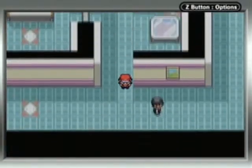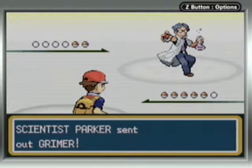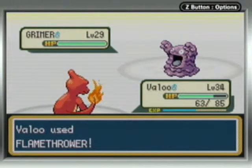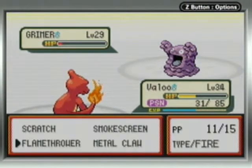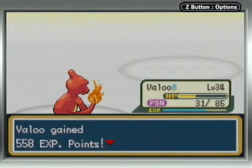I actually got a Nidoran male later in the game, and once it became Nidoking and was using Earthquake, nothing could stand in my way — I had a physical attacker, a special attacker, and walls on either side. I actually enjoyed that poison type run probably second most of any run I've done. I'll sometimes praise poison types probably a bit more than they deserve, but certainly more than most people will. If you know how to use them properly, they will do wonders for you.